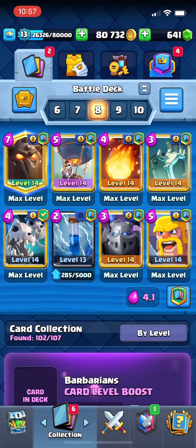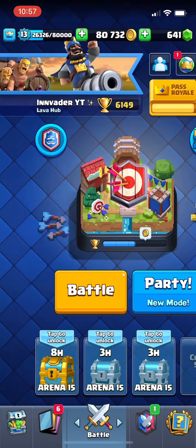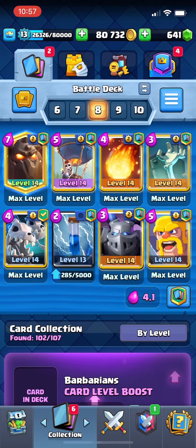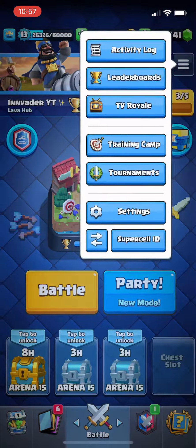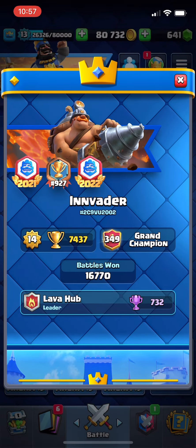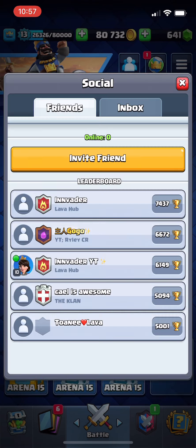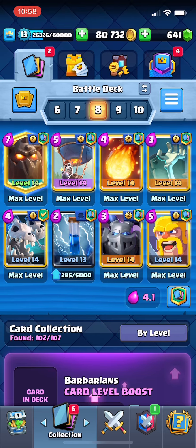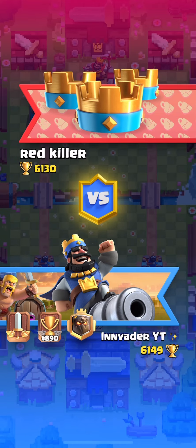Hey, how's it going guys? Today we are pushing to 6300 trophies on my mini account with this Lava Loon deck, which I think is the best for mid ladder. My main is sitting at 7437, hopefully to get to 8k this season — my second ranked finish. If you enjoy this video, please hit the like and comment, and subscribe if you haven't already. Comments really help promote the video.